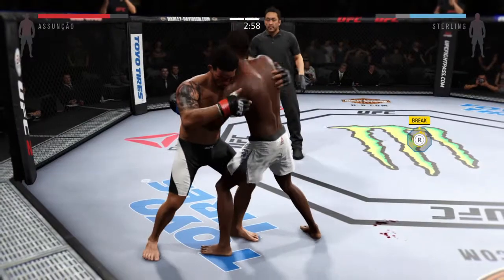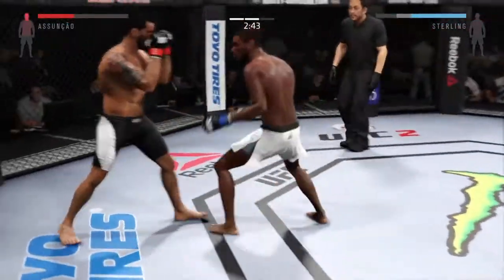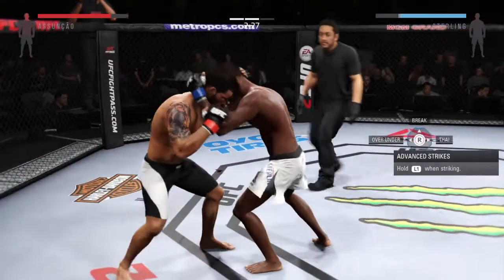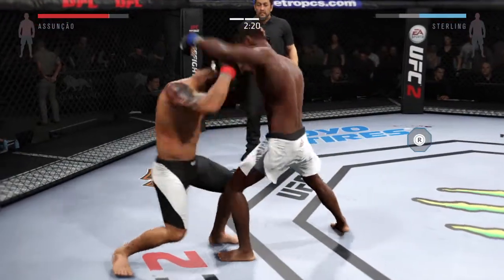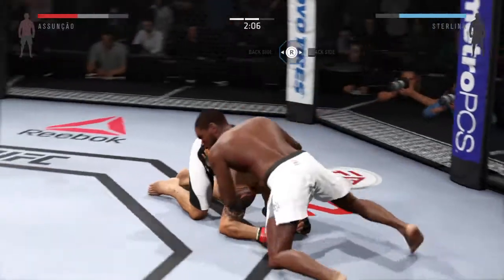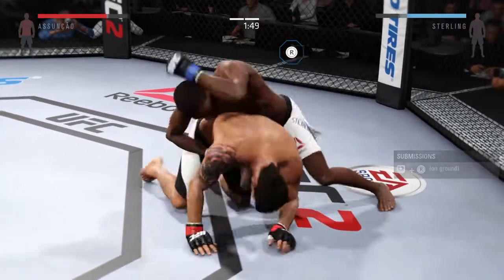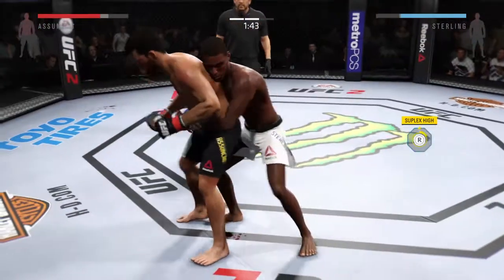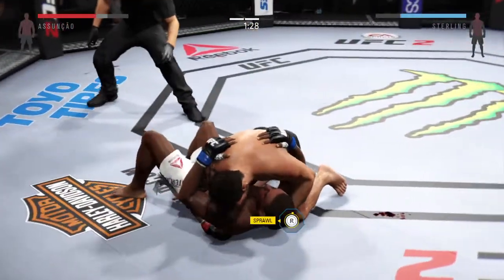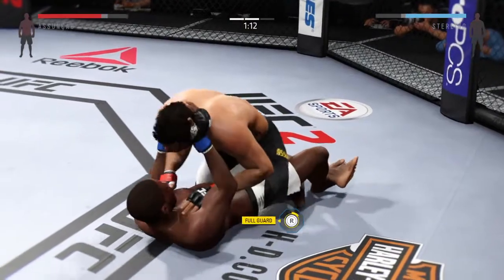Got the clinch and separate. Nice jab. Good roundhouse kick to the midsection. Big head kick — he's done, he's in big trouble. Head kick. Big shots. Nice hook. Excellent punch. He's gonna try to take the back — there he goes, and he takes the back. There's that beautiful throw. Good ground and pound to the body by Assuncao.